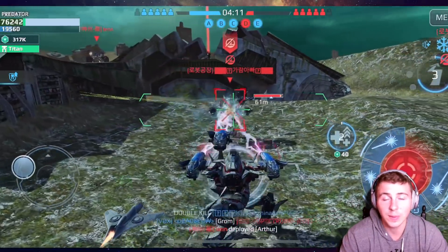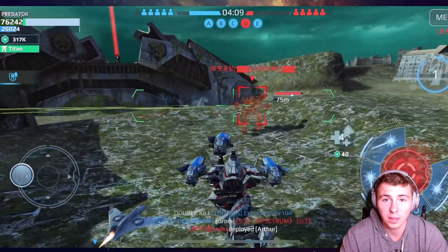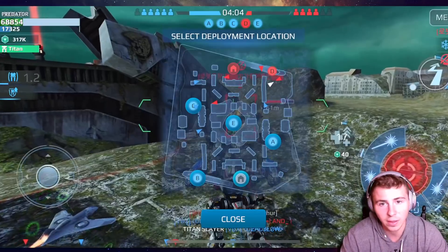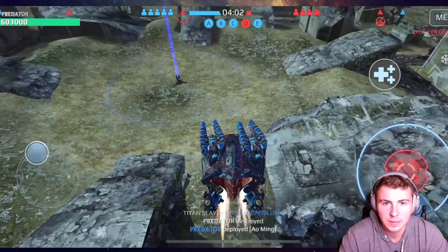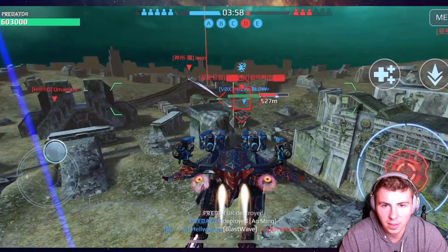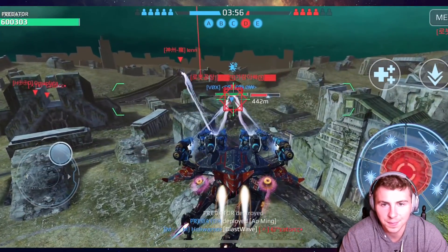Pro tip: if you're on the enemy team and you're down four beacons, four minutes to go and your beacon bar looks like that — just push, throw everything you got and push forward. I've really hated this Alming build lately. The Alming itself — not a fan. I think it's one of the worst titans.